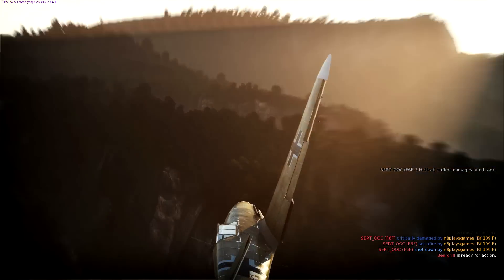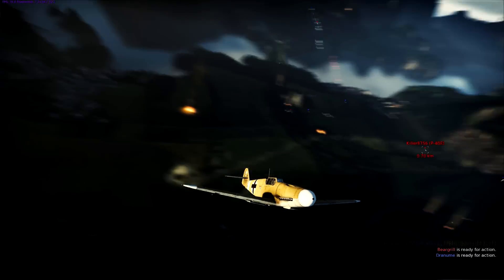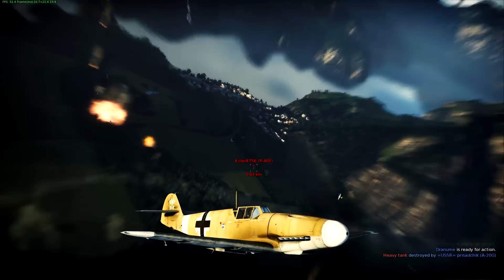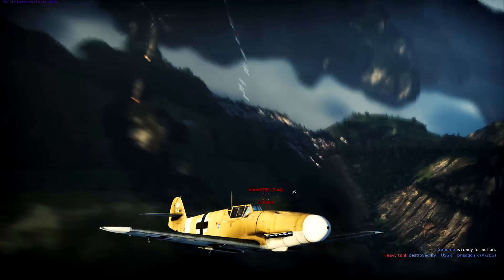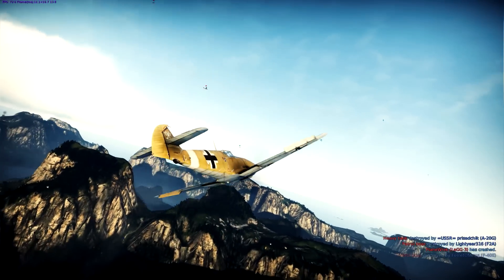Then try and lure him into a dogfight. Luring him into a dogfight will give time for friendly players to come and assist. If they're a disciplined pilot, they'll climb away and try to make another diving pass. If this happens, continue to turn into their attack and buy yourself time until help can arrive.